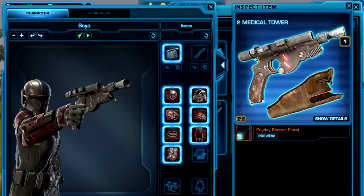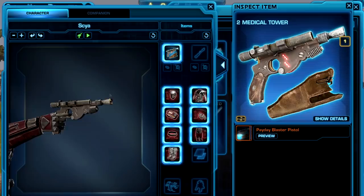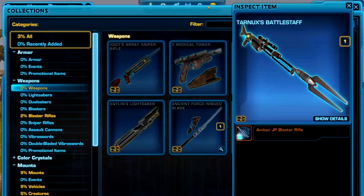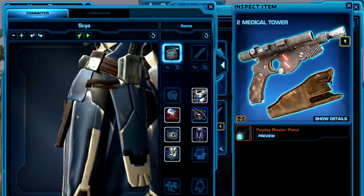We can also check the firing animation — let's go real close and do that. It kind of has an unstable effect on the blaster. Unfortunately, we cannot preview the sound on the test server, that's just the way it is. So those are the items available on the test server. The Payday Blaster Pistol also comes with a holster, which is nice.